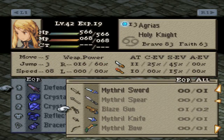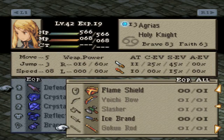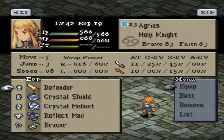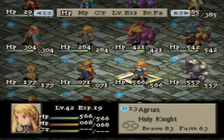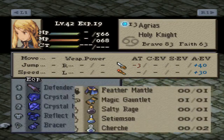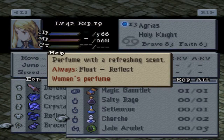I also got another Blaze Gun so we have two of them now, if we ever wanted to use that, although I don't see why we would. I think that's pretty much all we grabbed from our poaching efforts. Oh, I also got another Elixir and I got another Cherish, so I now have two of these - they give you Float and Reflect.